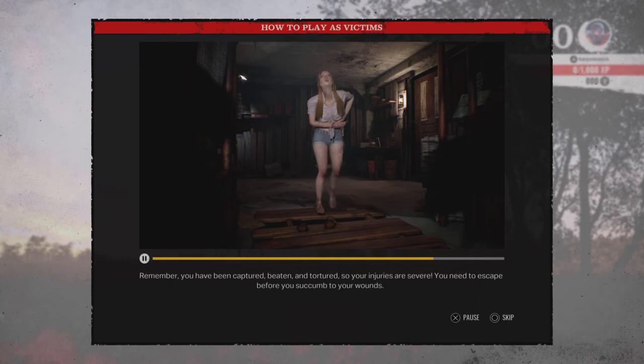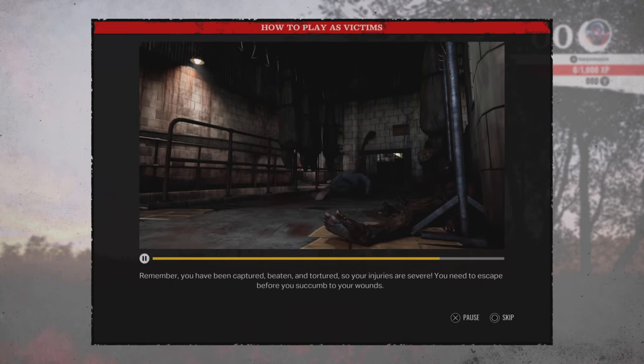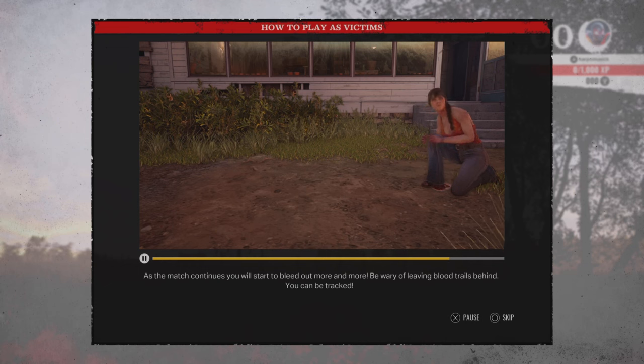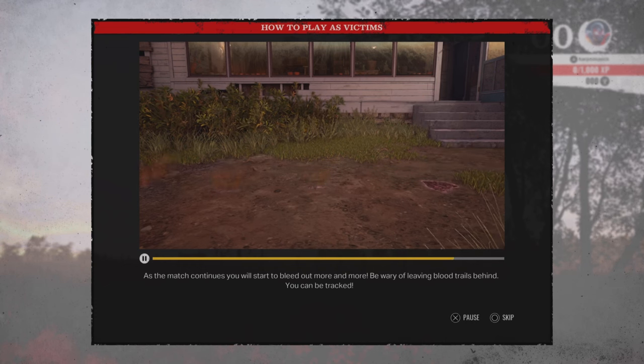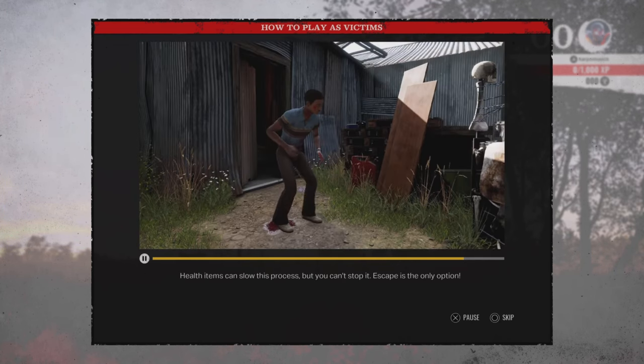Remember, you have been captured, beaten, and tortured, so your injuries are severe. You need to escape before you succumb to your wounds. As the match continues, you will start to bleed out more and more. Be wary of leaving blood trails behind — you can be tracked. Health items can slow this process, but you can't stop it. Escape is the only option.